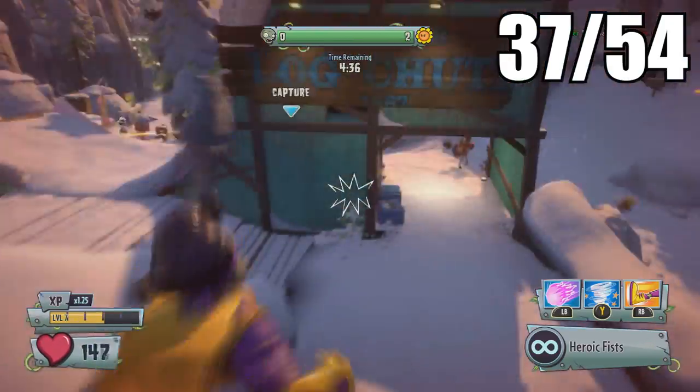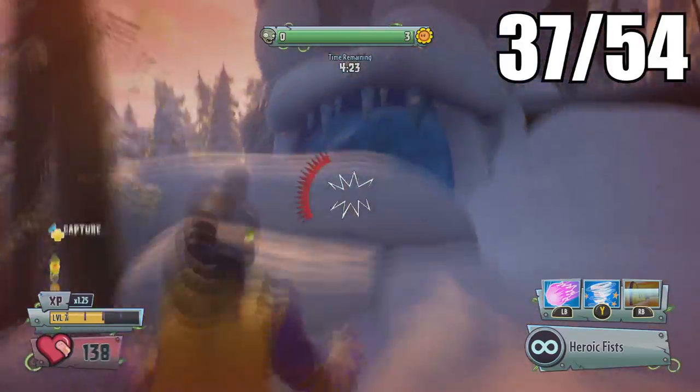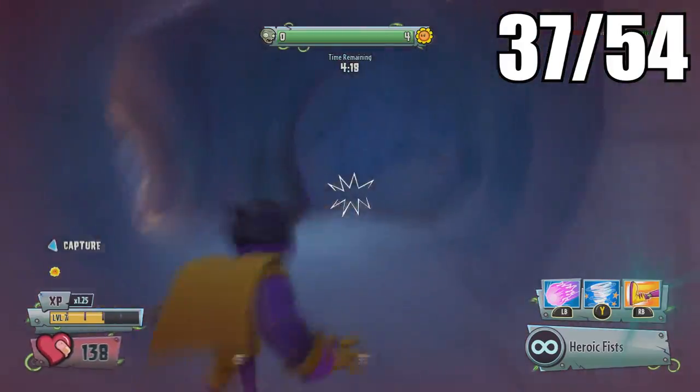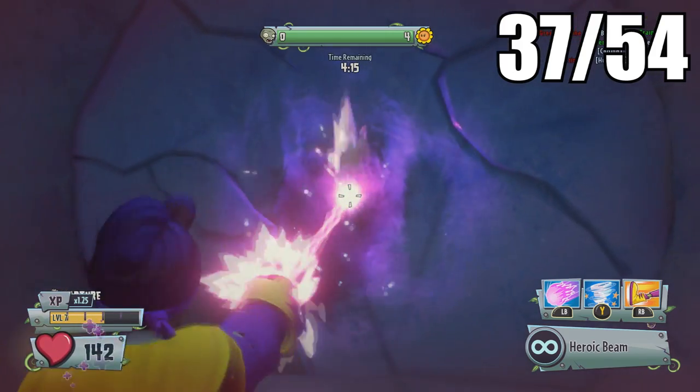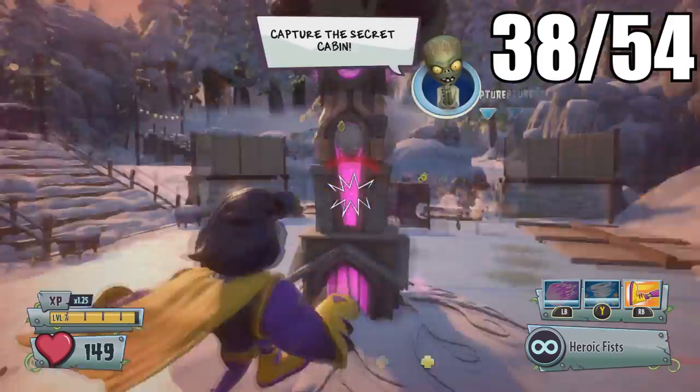The second one in this map will be after you capture the second zone. Head up on top of this hilltop into this ice cavern. Inside there is an icy wall you can destroy, and behind it will be a treasure room with the golden gnome.